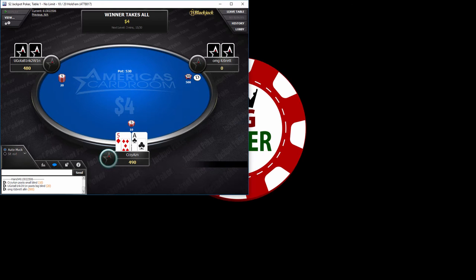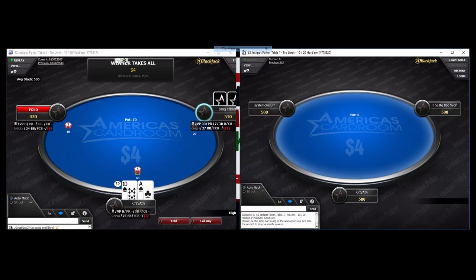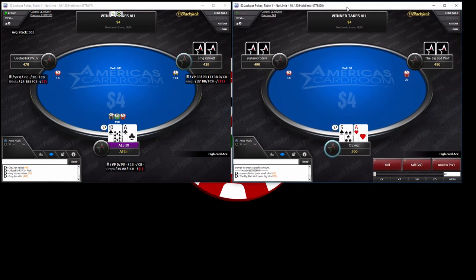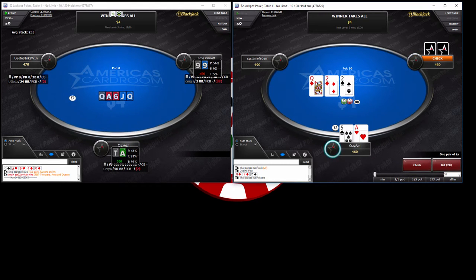OMG, it's Brett — just jams the first hand. I potentially could call with ace-five off, but I don't know anything about him yet. I'm going to be on the watch out for that. When he jams his hand again, I'm going to call with ace-ten off and actually re-jam him over the top because I think he's just spazzing out — it's only two bucks anyway. Now he has pocket nines. We've got a race, and we end up getting lucky. He's drawing to a nine, and voila, we win. He wasn't really spazzing out that much, but we got lucky.